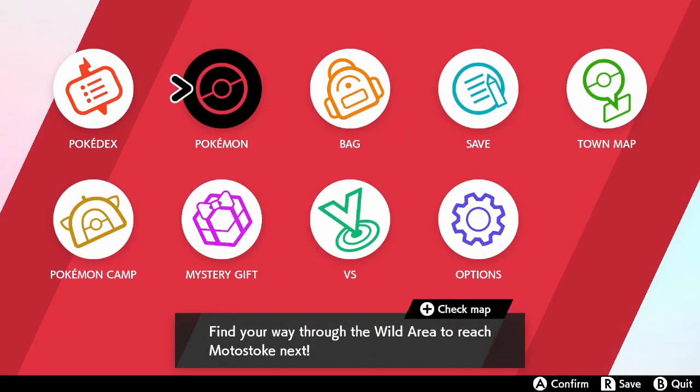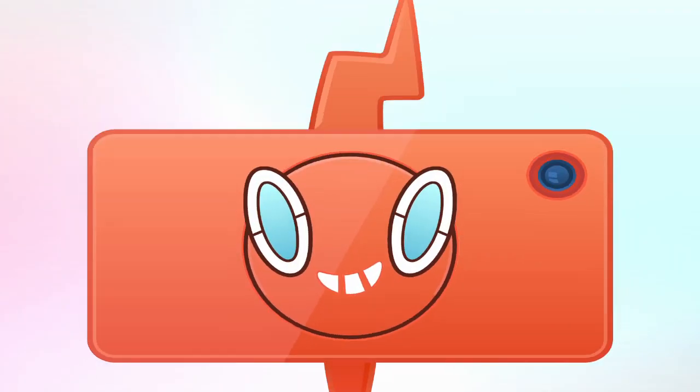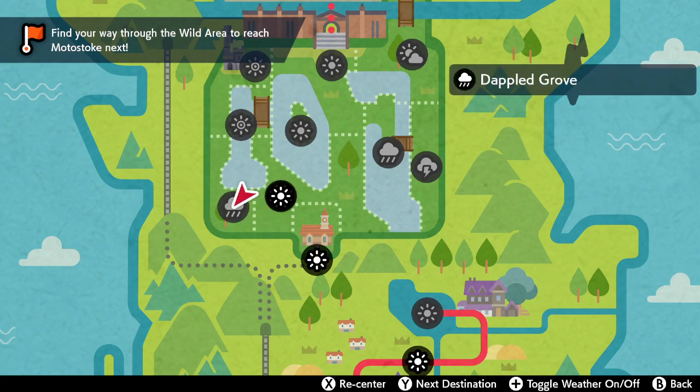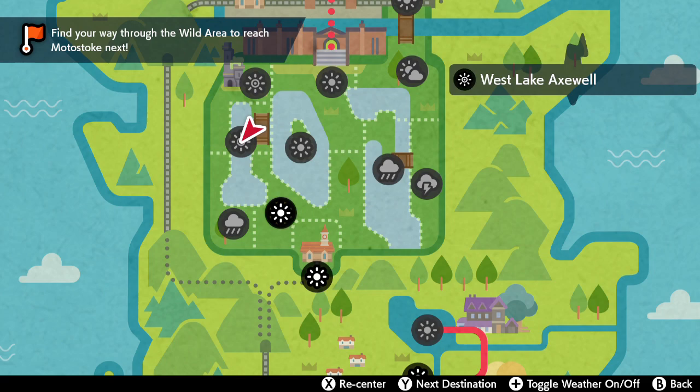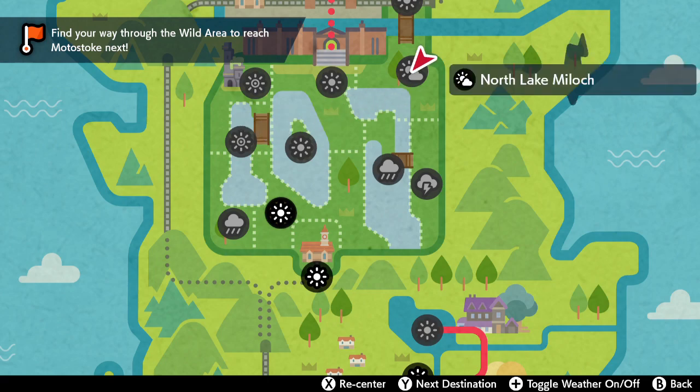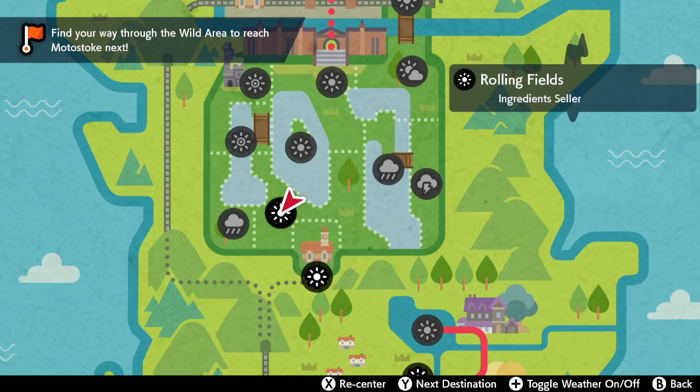You can check the weather on the town map. Here you can see how many different sections are in this thing — we're going to visit all of them. We won't be able to catch things in all of them because of that level limit, but here it's considered normal weather and we have rainy right over there. How the weather is different just a few feet away in these areas — don't ask, it's just their logic. I'm assuming this sun with a little dot means extra sunny, and then we have overcast and thunderstorms. There's a whole bunch of different things we can catch.